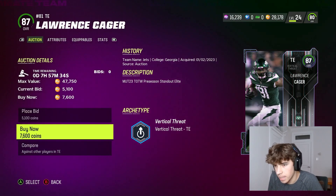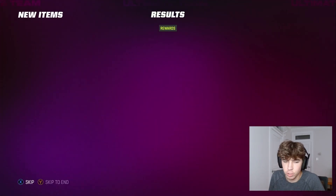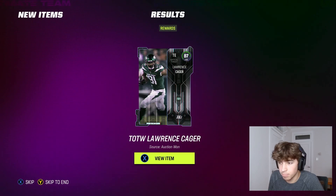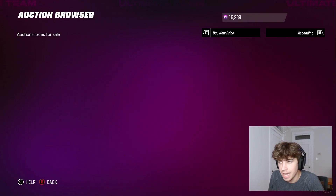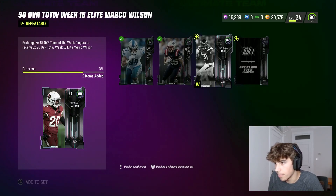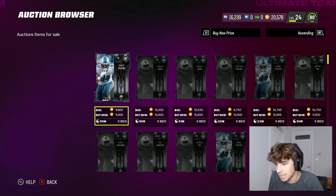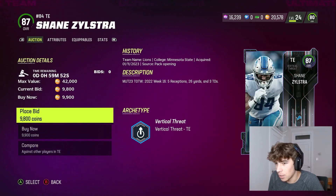I'm going to build a set through this because you can get the card for 28,000 rather than buying it off the market for around 40,000 — and that's honestly its own little coin-making method in its own right. We do have 16,000 in training because I forgot I was on this account when I was sniping Team of the Week cards.